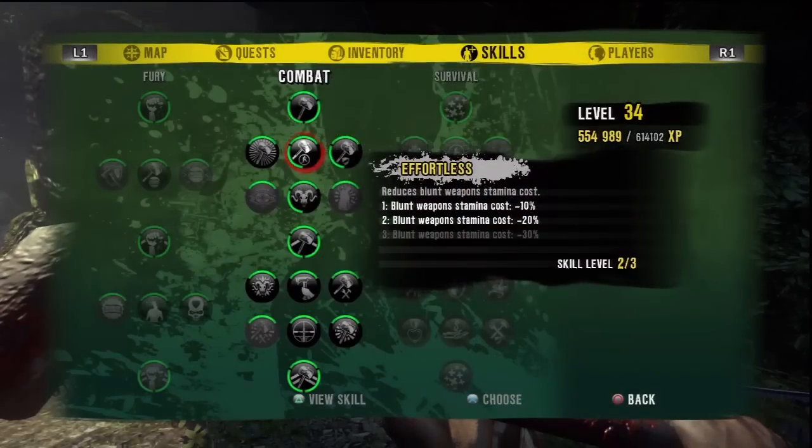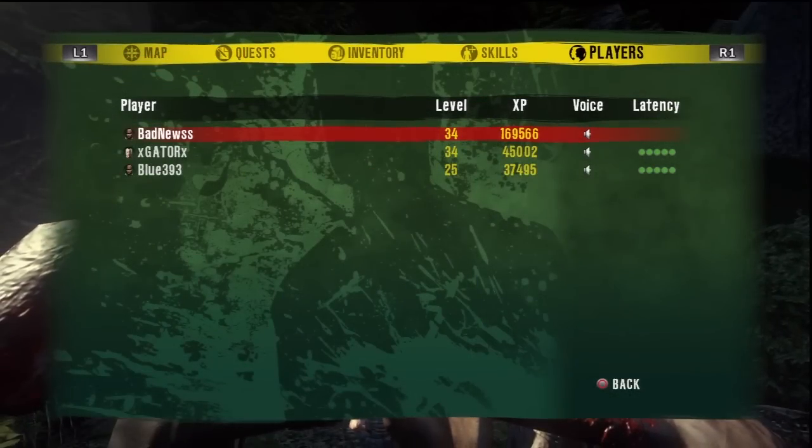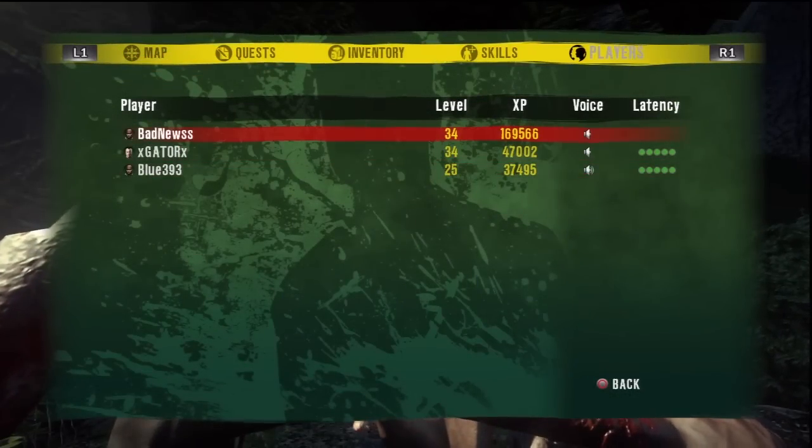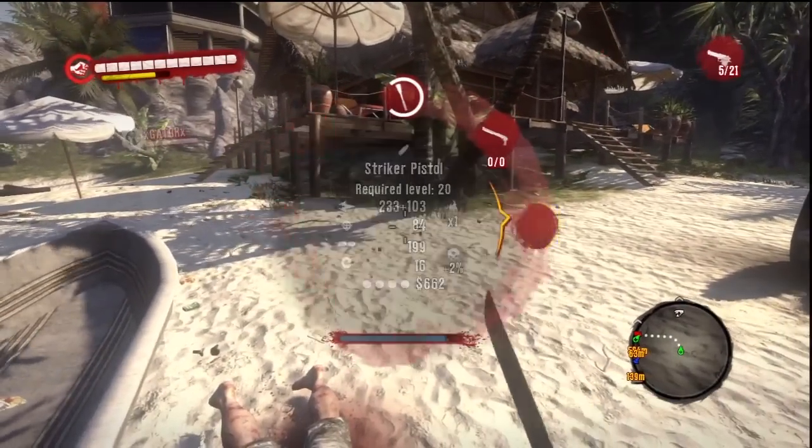Rank up! You know I like to rank up. Sell more. And it's very fast — I got 169,000 points. And then you just run down the hill and you can fast travel back. You keep doing it over and over.